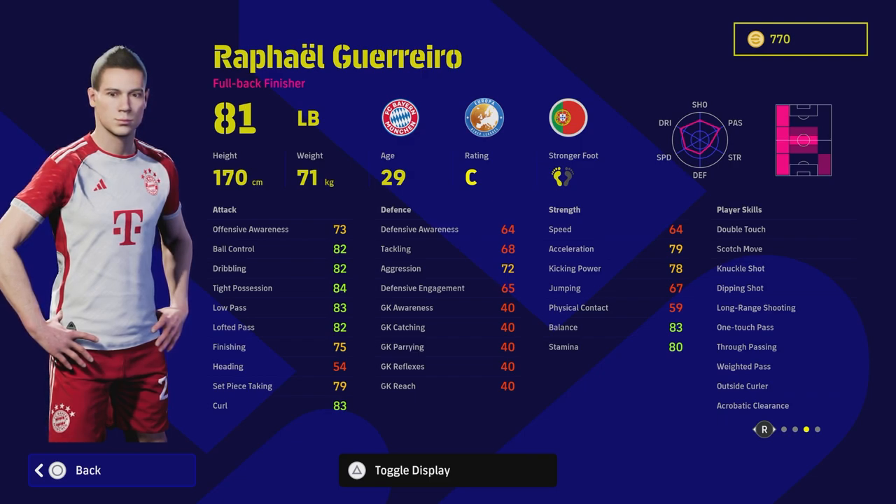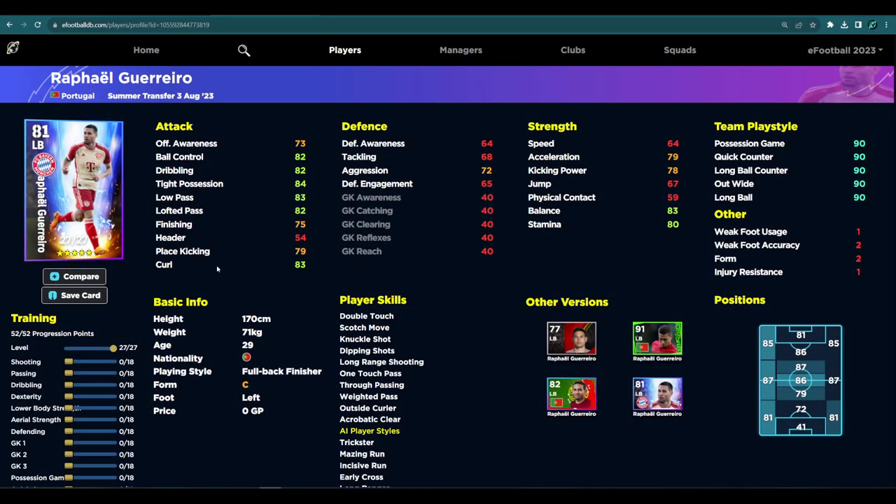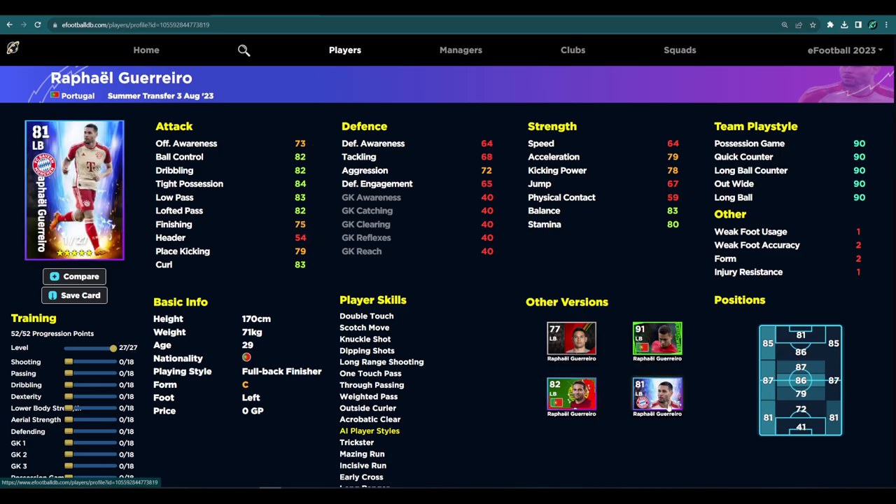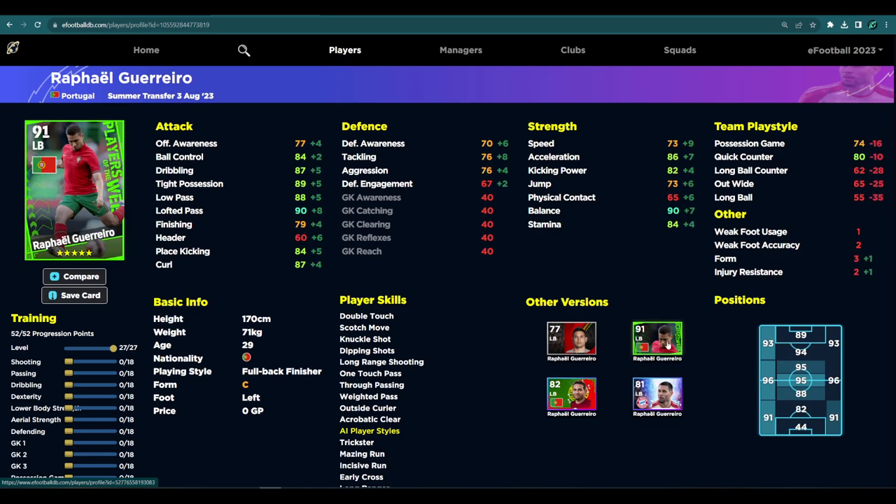When we look at his stats, he has 27 levels to go. The Portuguese version actually has better defensive awareness, better tackling, better speed, better acceleration, better header, and better physical contact — and it goes to 30 levels. There's no doubt it's a better card. If you missed out on that Portuguese pack, which was probably one of the best ever versions of him, this card does come in slightly second best — similar to Nkunku with the French pack. As a Player of the Week he ranked as a 91 left back with unwavering form.